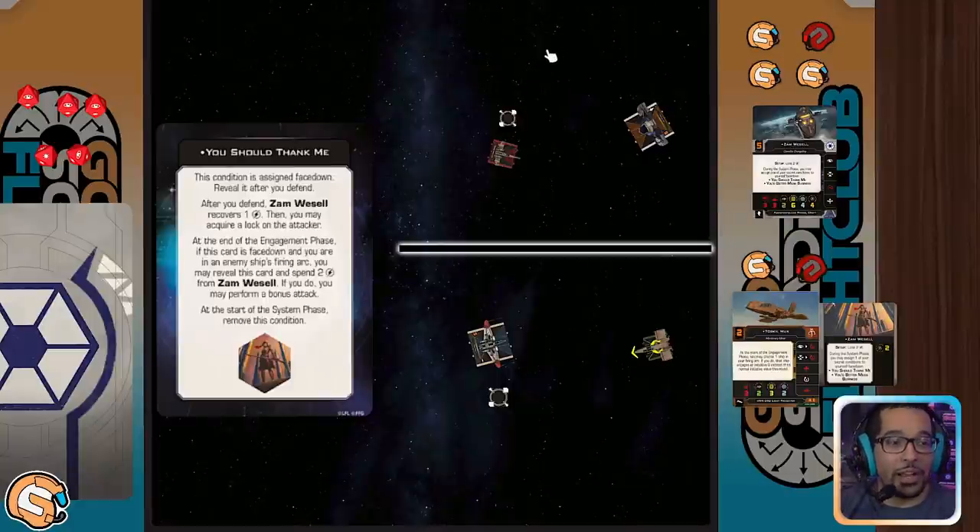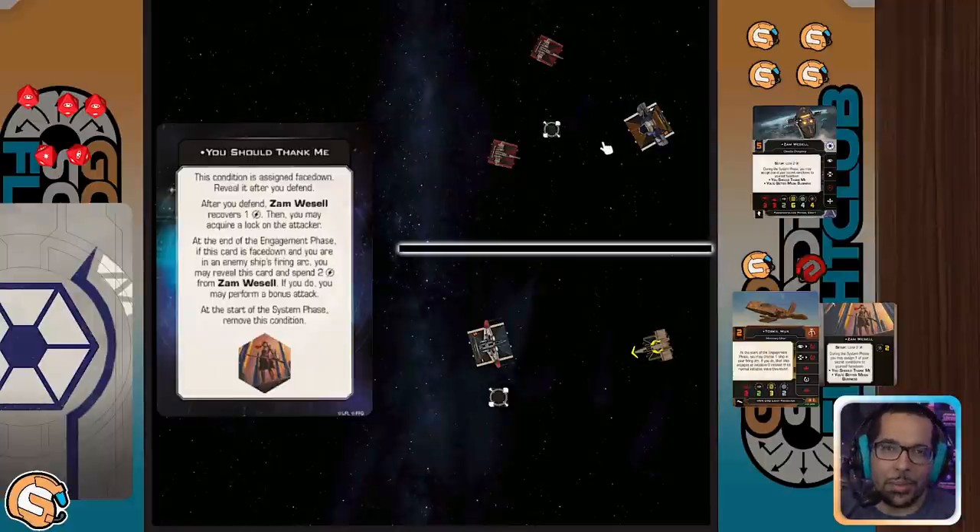We're going to call it situation 1.5: what happens if there's another ship out there that also attacks, so Zam ends up defending twice? In this situation, that first paragraph is actually going to trigger again — if you defend again, you're going to end up recovering another charge. And you have an opportunity, if you want to, to actually move that target lock to the next attacker. Make sure strategically you have that target lock on the right person.